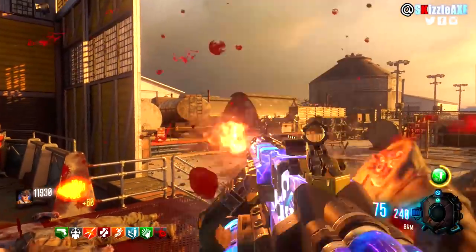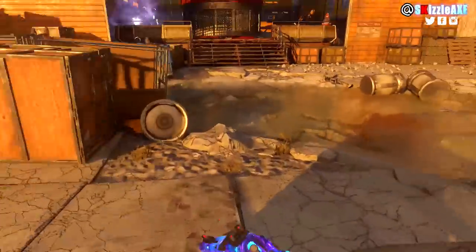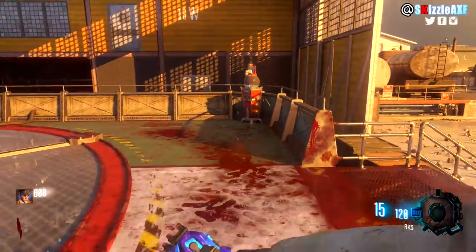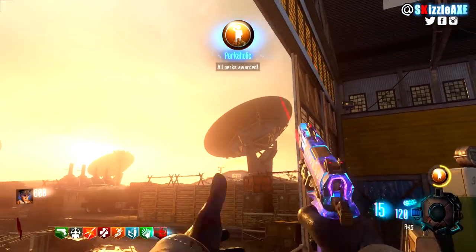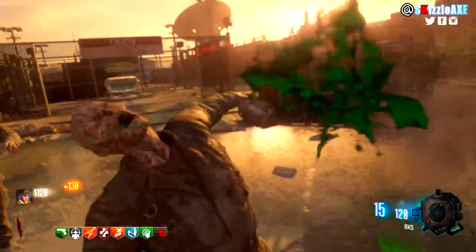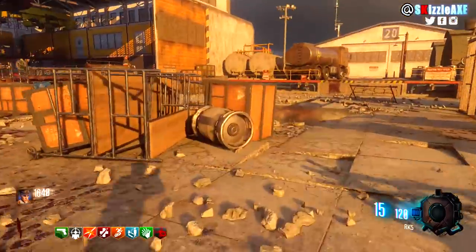The next gobblegum you want is Disorderly Combat, and that's where the points-building strategy begins. You spawn in Area 51 with unlimited zombies — there are no wall buys, no weapons to buy, and no Mystery Box. You've got the MR6 starting pistol, or the RK5 if you've completed Easter eggs in Black Ops 3 Zombies — that's how you get the RK5.